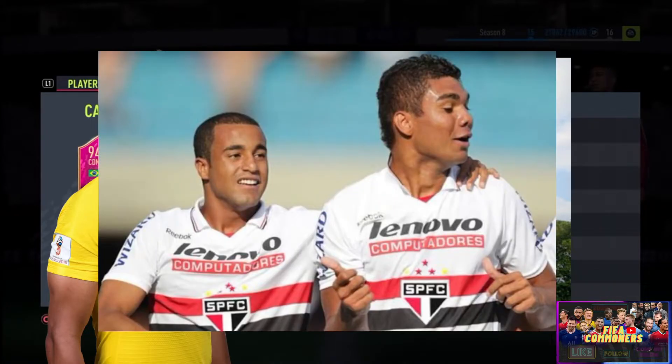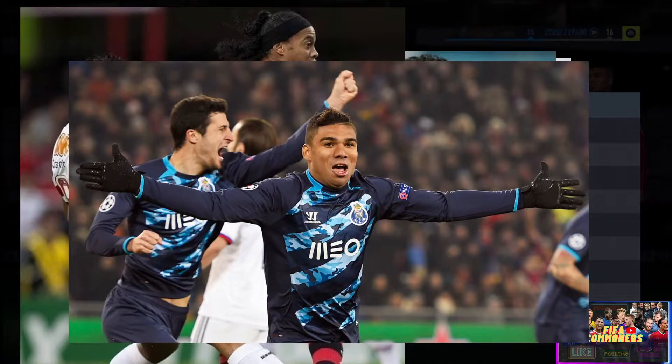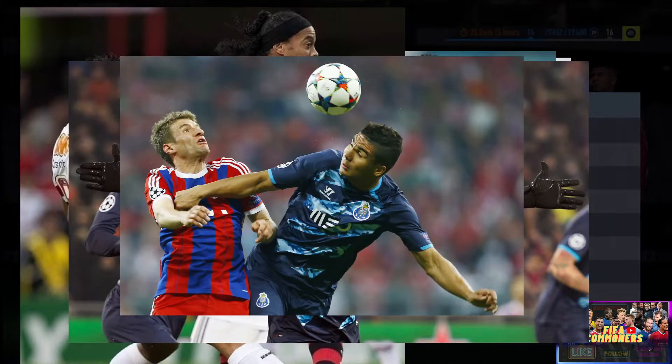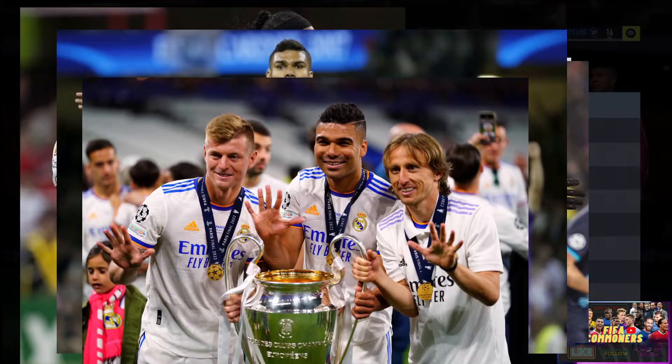It would only make sense that he would join the São Paulo FC youth system. You can see him next to Lucas Moura, which is cool seeing how these players came up together. You can also see him playing against Ronaldinho later in his career. Casemiro was sent on loan to Porto, making 28 appearances and scoring three goals, seen playing against Müller and Bayern Munich. The big signing was of course Real Madrid in 2013, where he has made 250-plus appearances and scored 24 goals.